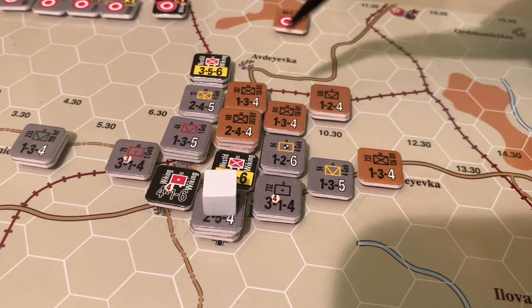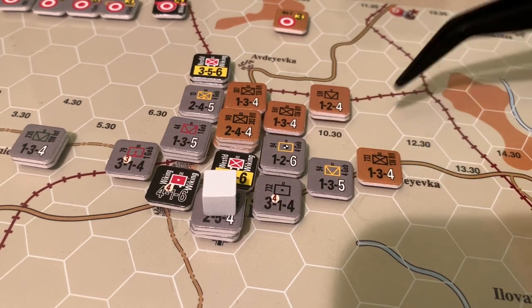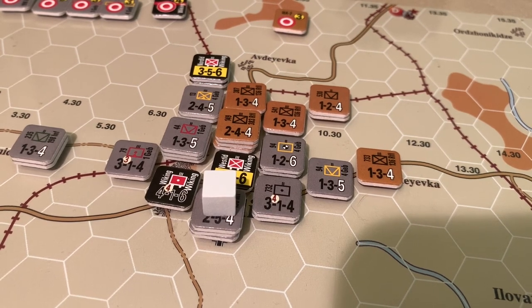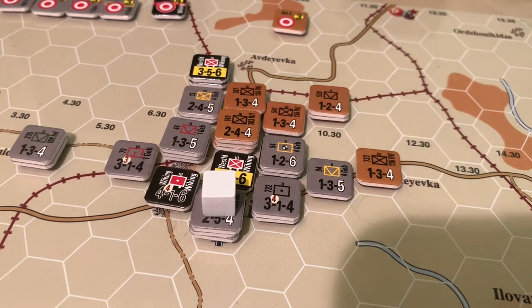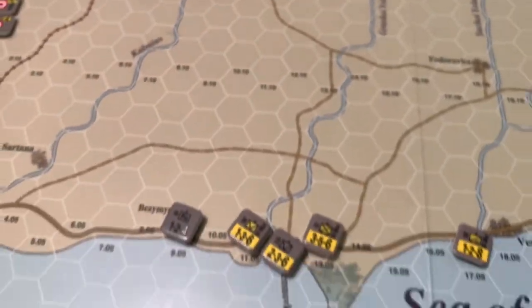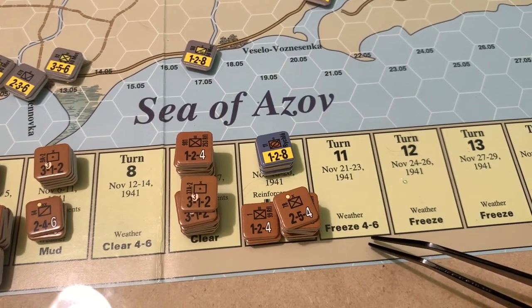They haven't wanted to use their valuable bombardment artillery up north because they just don't have the strength right now. One strategic mistake I think the Germans made at the beginning: having the Viking SS units head towards Rostov instead would have given more punch down there. Instead they're kind of bogged down at Stalino. The mud roll was probably a really bad turn of events for the Germans. They haven't lost any units yet, which is nice, but they've got two more turns of mud and then a potential freeze check.